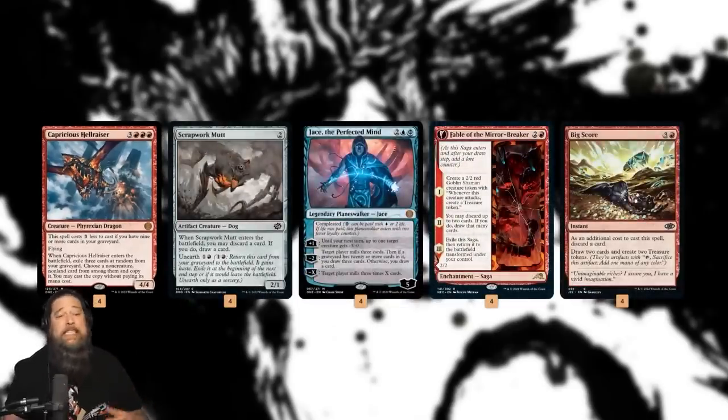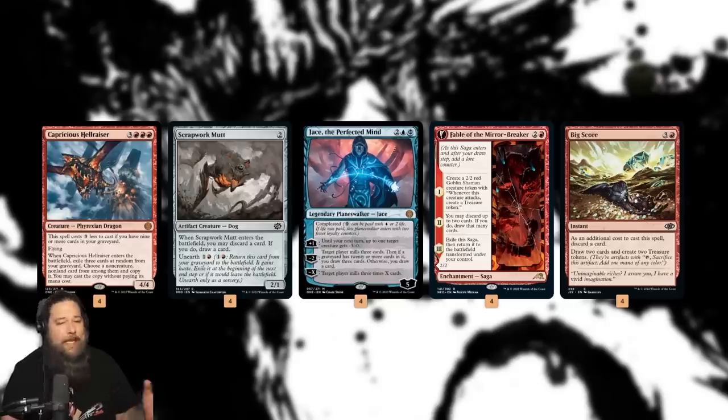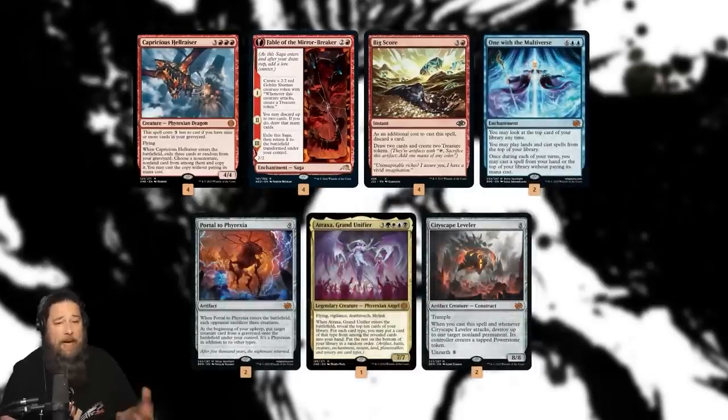We have a bunch of ways to fill the graveyard: Scrapwork Mutt, Jace the Perfected Mind, Fable of the Mirror-Breaker, Big Score. One of the weird tensions of this deck is deciding — are we just trying to mass-fill our graveyard to reduce the cost on Hellraiser and take some risk of whiffing with its ETB trigger? Or are we trying to get one specific card in the graveyard and pay six mana for Hellraiser, but know we're going to get one of those things? It really depends on the situation.